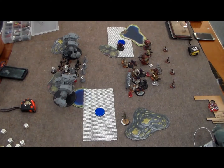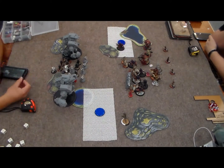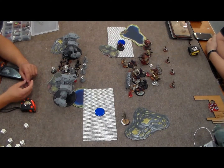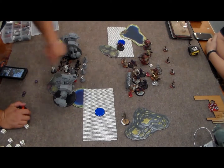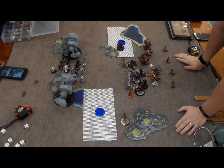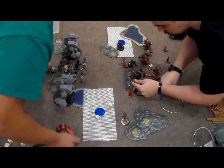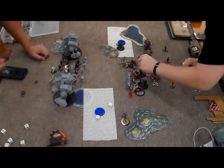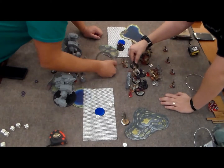Opponent's turn two: Harkovich activates first and casts Broadsides and Mobility. He's deciding whether to spend three to cast Broadsides - at this point he doesn't realize I have no fury on me. He eventually does realize it during the turn. He casts Broadsides and starts taking shots. Victor uses an incendiary shot to set fire to about four Karaks and two Ferax, plus catching Redeem in the fire template - catching about seven guys on my front lines.